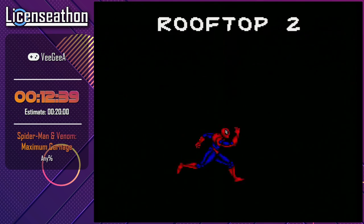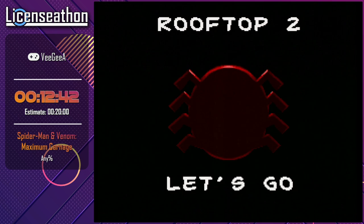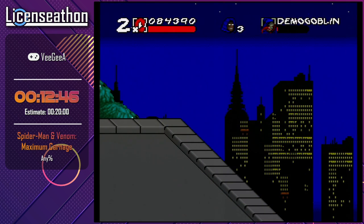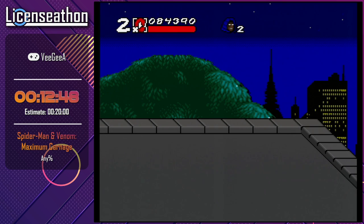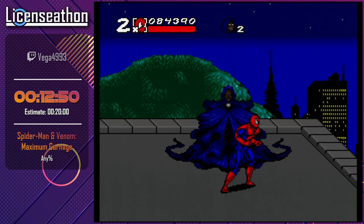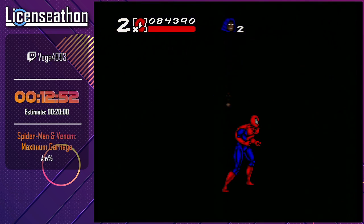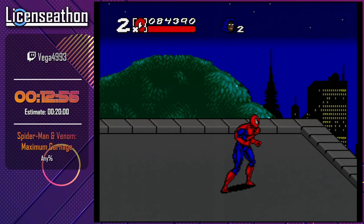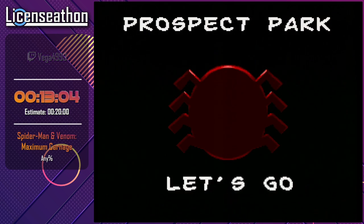Now we're on Rooftop 2 — this is where things get a little dicey. We have to eliminate Demogoblin, but this causes me to take a death. Because of Cloak there are no enemies on the field, so I move to the next zone. But this is actually a boss level, so there is no next zone — which means next stage: Prospect Park.